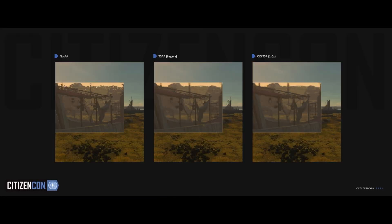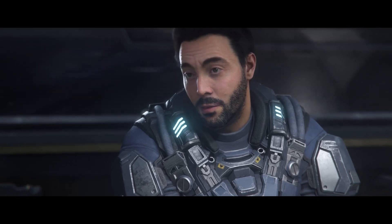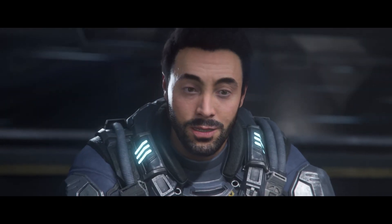They've also been working on upscaling, promising FSR 2, DLSS 2, and their own version called TRS. If you're not familiar, this allows a game to run at say 1440p with the GPU performing as it would at 1440p, and then everything is upscaled to 4K — it doesn't look quite as good as native 4K but it's often pretty hard to tell. They also mentioned frame generation, and I think there's a good chance that will find its way into Squadron 42.